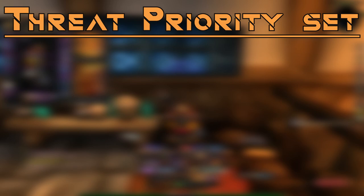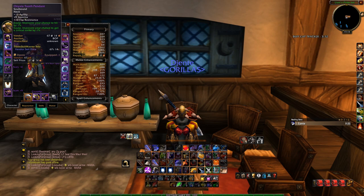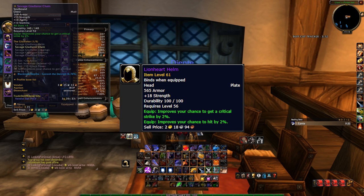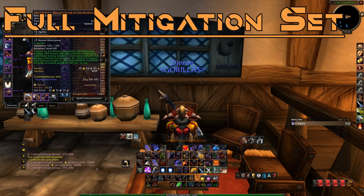My threat priority set has the least mitigation but the most threat output. I use it on Shazra because the boss dies quickly, threat is important, and our guild pops Recklessness on this boss. The boss also doesn't deal very much damage to the tank so I can afford to be slightly squishier. I use the Lionheart Helm here for very nice threat stats, and the Savage Gladiator Chain for great threat stats at the cost of some armor.